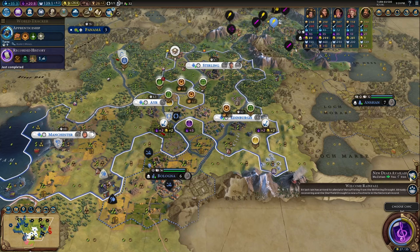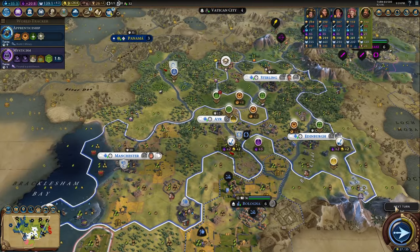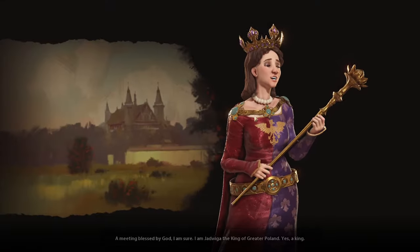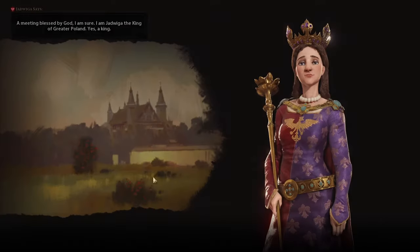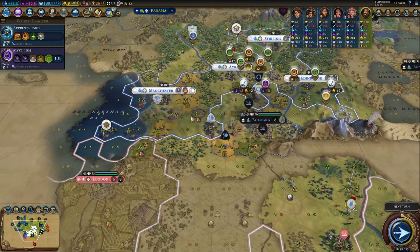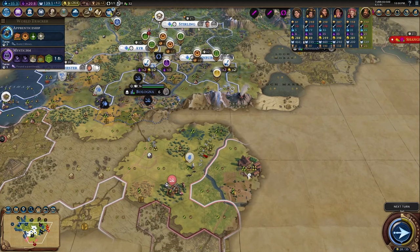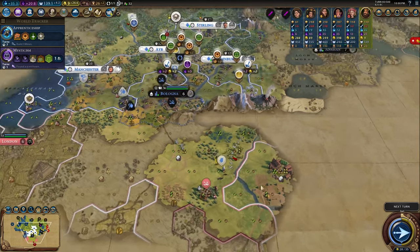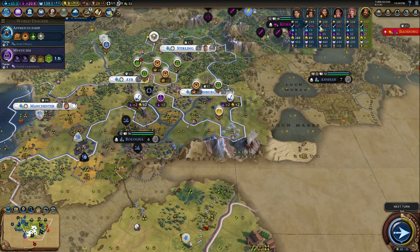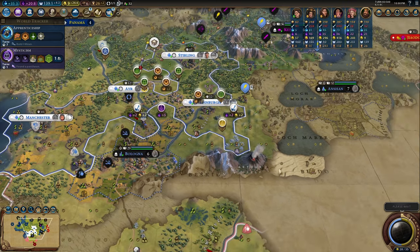We're at 35 science per turn — very comfortable. These are very irritating civs we've got this game. I kind of hate all of these as neighbors. London for obvious reasons — she's really spread out pretty far down here. Are you beating up on Poland? You're beating up on Poland. Sometimes that happens. I don't know if we'll be able to get this city now — I bet the loyalty pressure there is pretty insane.